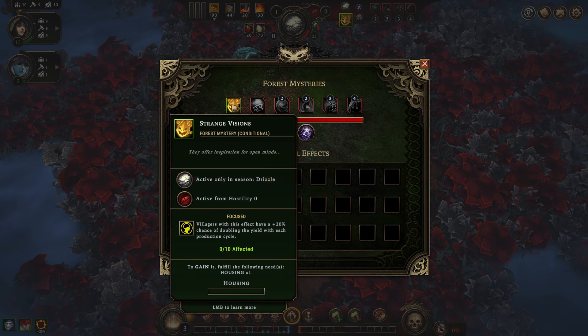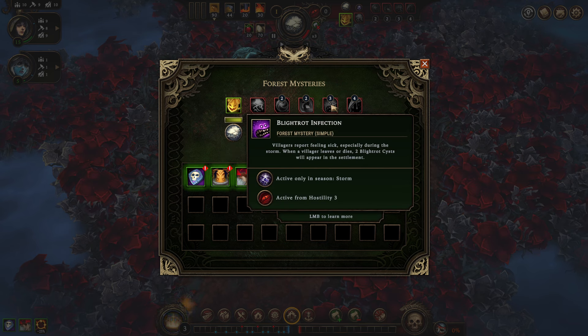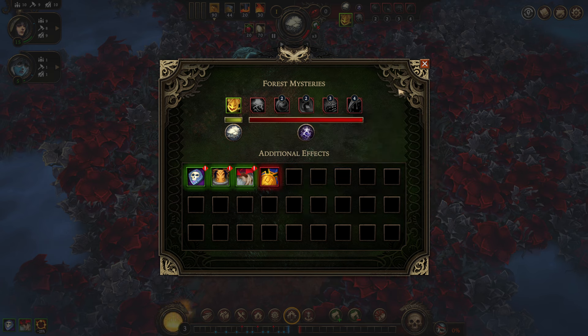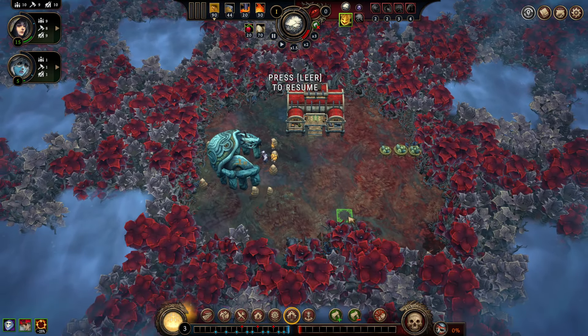Forest mystery time. We have a chance of doubled yield when under the influence of housing — wonderful. We got cyst burning takes longer on Prestige 1, not a big deal. We got woodcutting destroying yield during the storm, which is really annoying — this basically means you don't even need to woodcut at all during storm. Then we got extra blight rot cysts for people dying during storm, and a faster impatience growth for blight rot cysts. This mixture is really trying to give us a crotch kick if we rack up too many blight rot cysts.